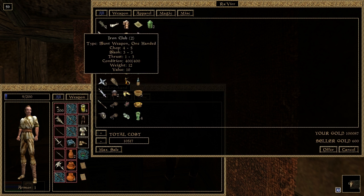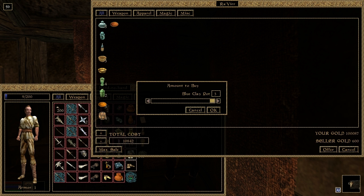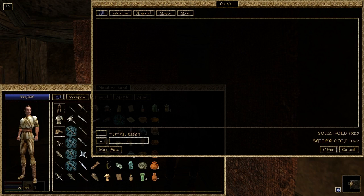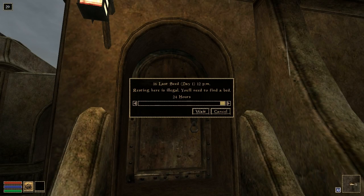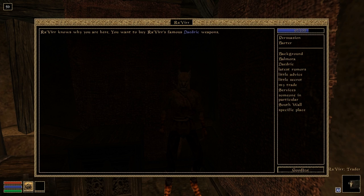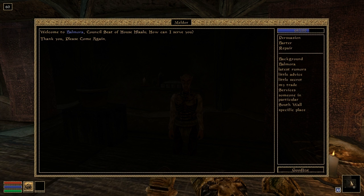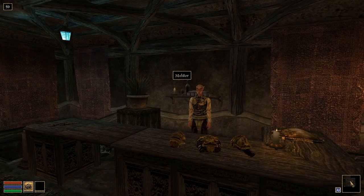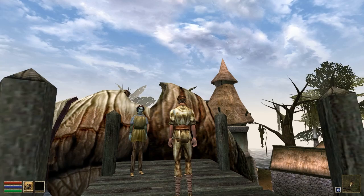In Morrowind, certain items in some merchant's inventories are meant to be restocked daily. OpenMW now handles this. The merchant's gold pool is replenished as well.